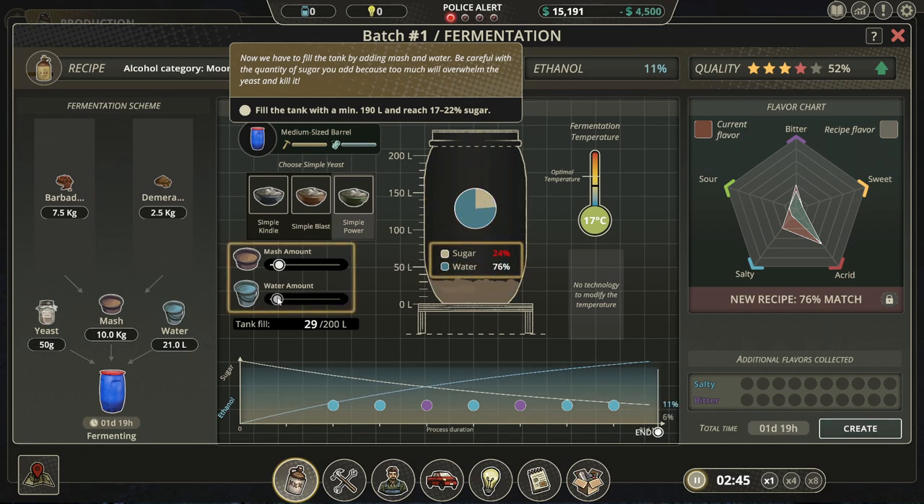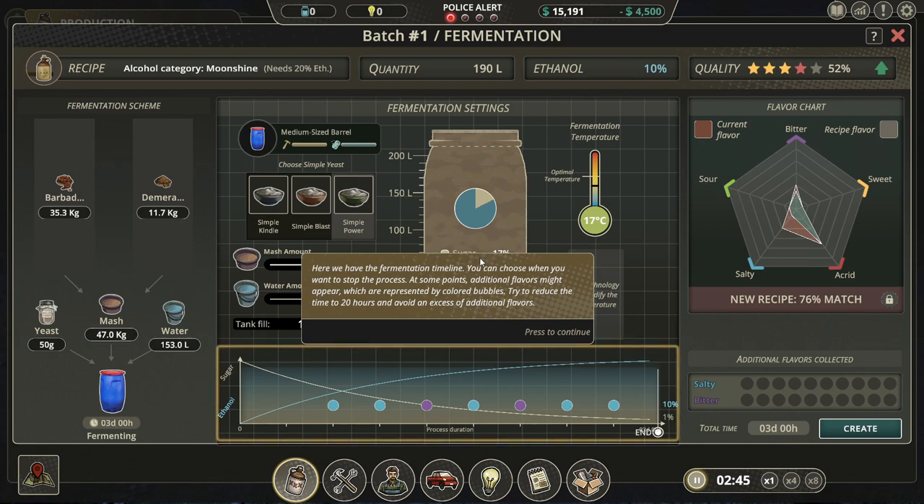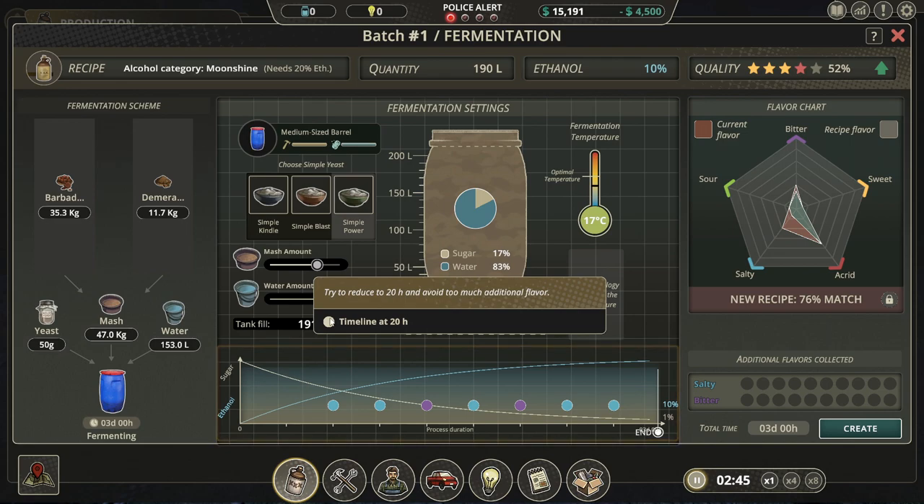All right, how much water do we need? Fill the tank with 192 — or 190. There we go. Later on you'll be able to unlock the tech that will allow you to modify the temperature for the optimal fermentation to avoid additional flavors, okay. Try to reduce to 20 hours and avoid too much additional flavor.